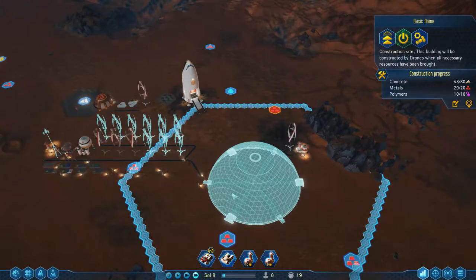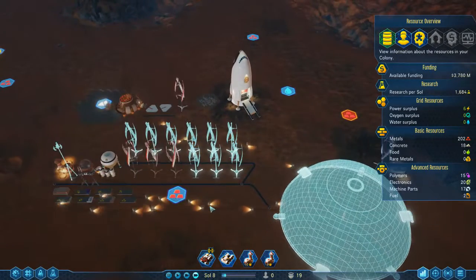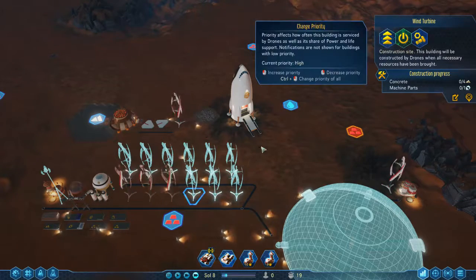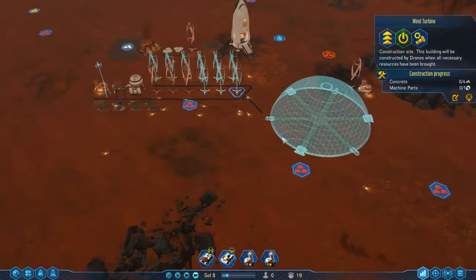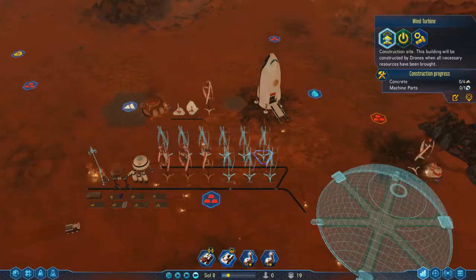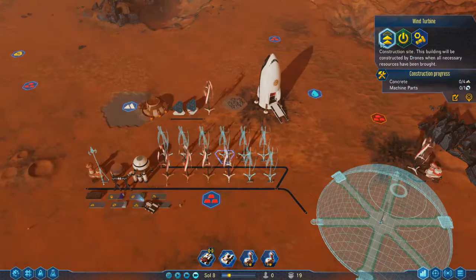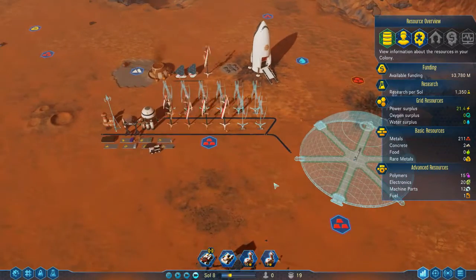Our drones are ferrying the resources needed for this dome. I would like some of these built as soon as, because otherwise when the dome is built it's just going to say 'you've got no power and everything's wrong.' So if we get six of them built, that would definitely be enough power for that.